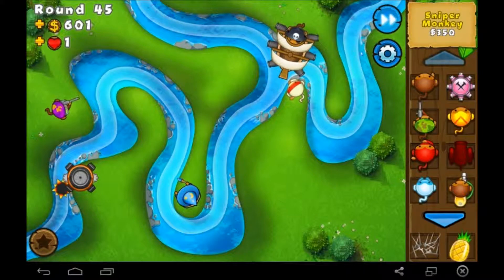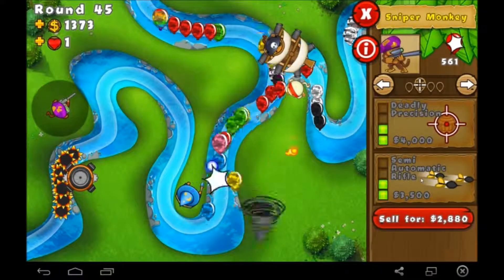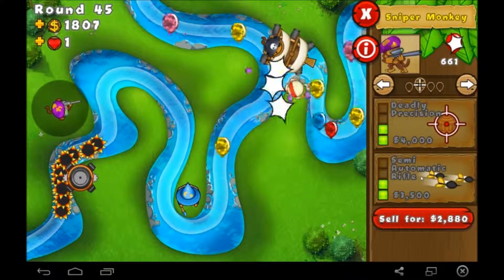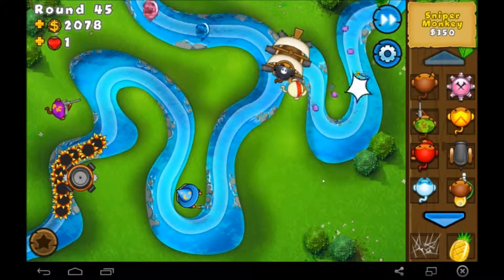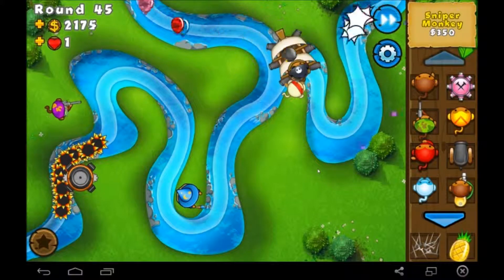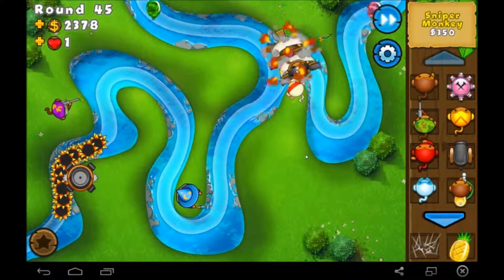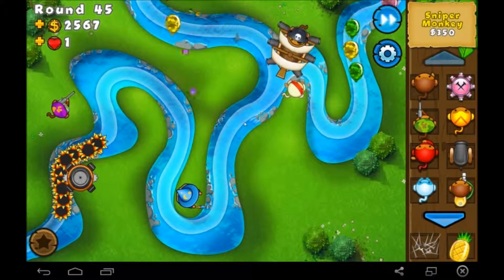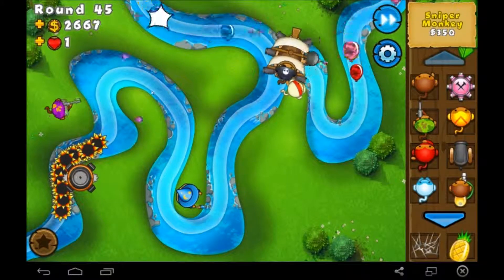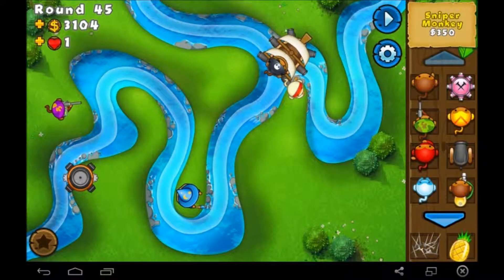Here's a question though — do we go with more popping power or the faster shooting? I think I'm going to go with the popping power, just because it's nice to see him instantly pop them pesky ceramic balloons. Plus when we do get a MOAB next round, it would be nice to have him help out, but I'm not going to have that upgrade next round because I don't have enough money. Probably.